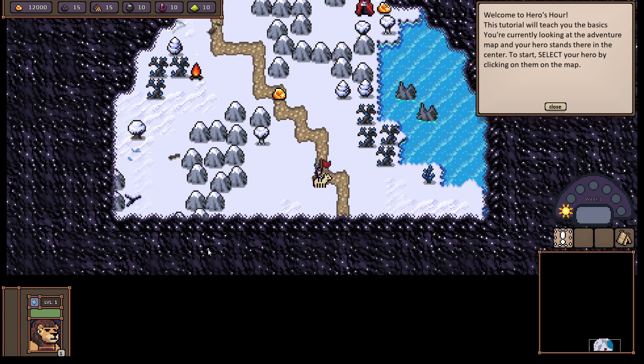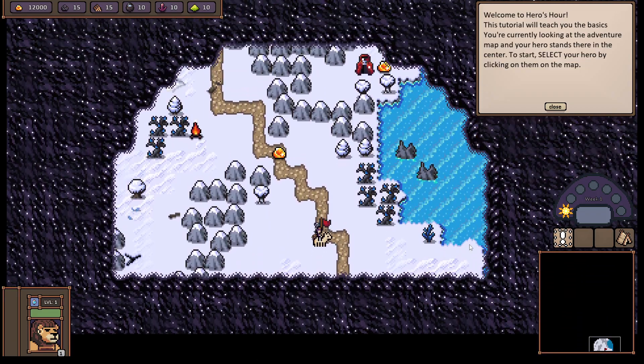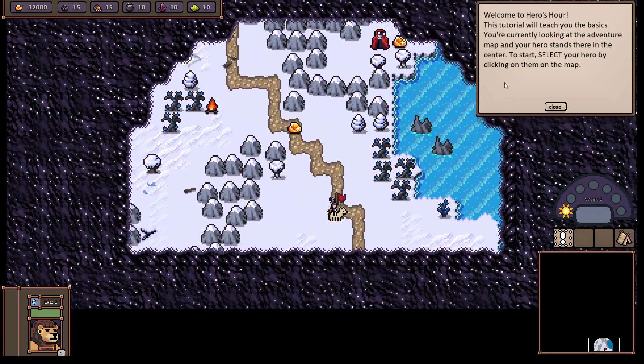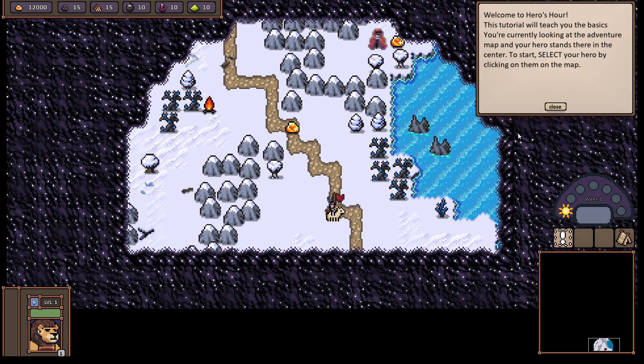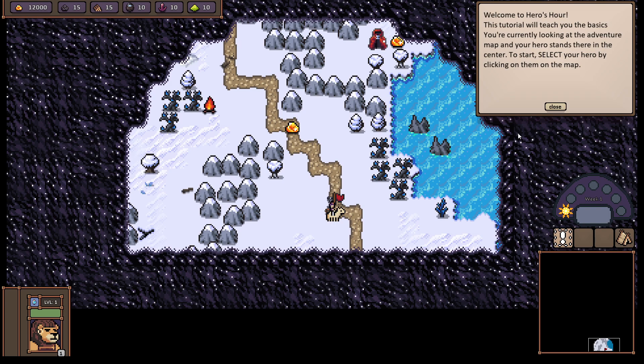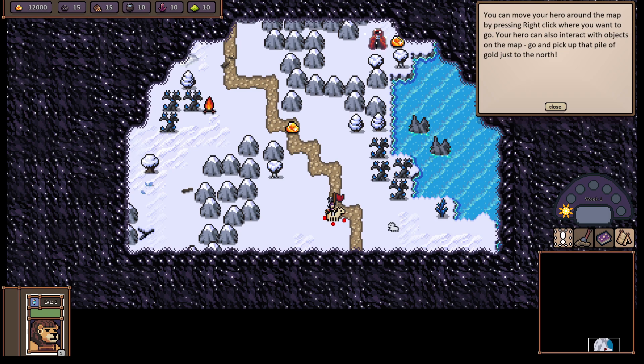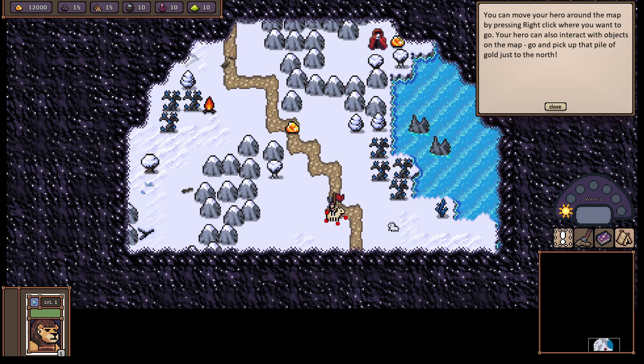It's supposed to be an RPG, but there are RTS resources up here at the top and I can scroll around. Welcome to Heroes Hour — this tutorial will teach you the basics. You're currently looking at the adventure map and your hero stands there in the center. Select your hero by clicking on them on the map. You can move your hero around the map by right-clicking wherever you want to go. Your hero can also interact with objects on the map — go and pick up that pile of gold just to the north.